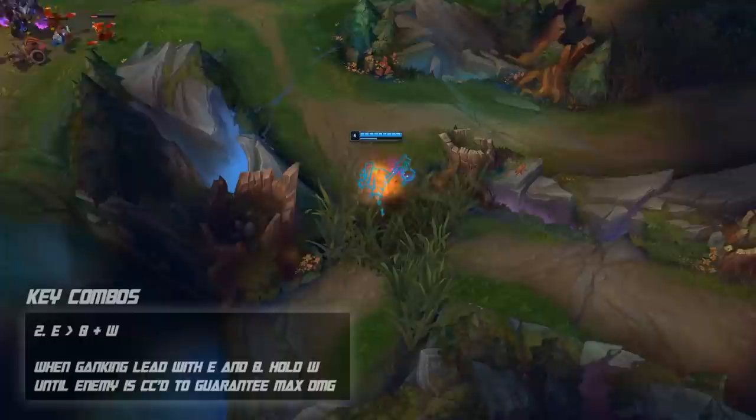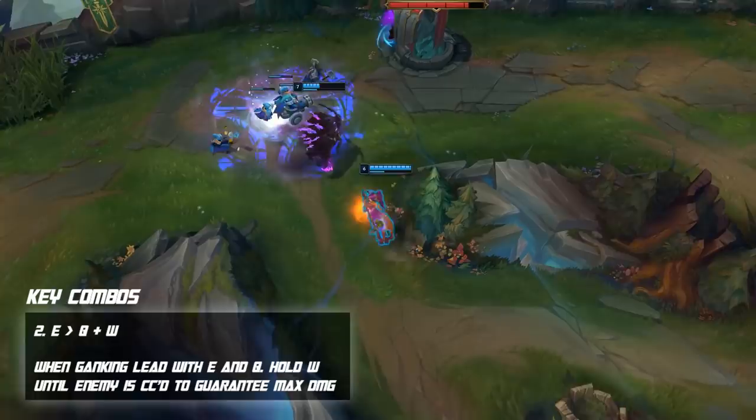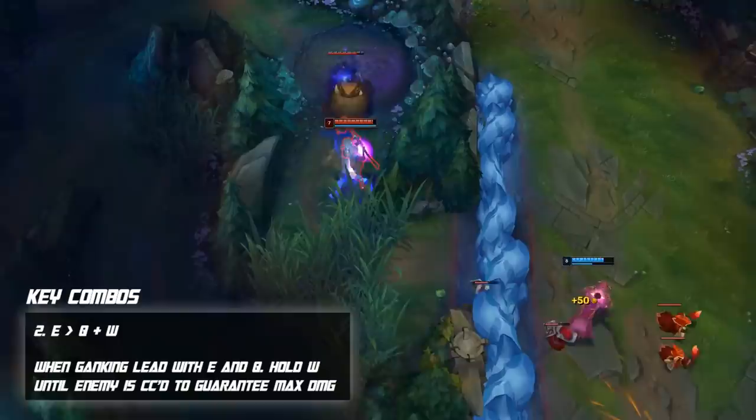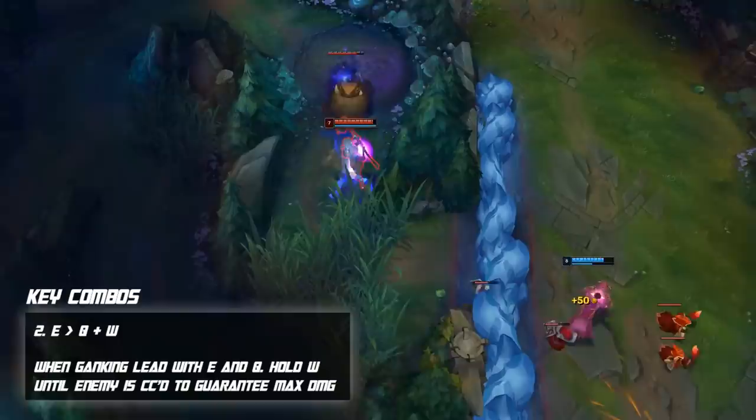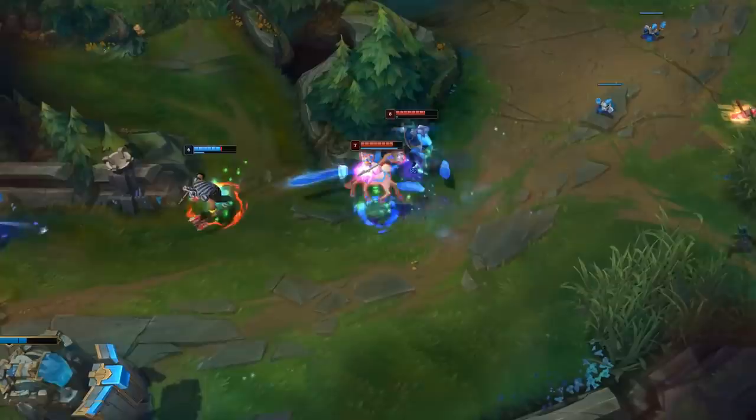When ganking in the early game, lead with your E to get the slow off on the opponent, then use your Q and your W. If your teammate has hard CC, always wait until they land that ability before using your W. For example, if you're ganking with a Leona or Nautilus bot lane, wait for the hook or stun to connect before using your W — you'll deal more max damage and finish off kills a lot easier.